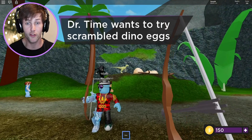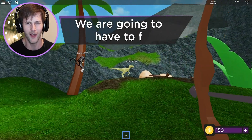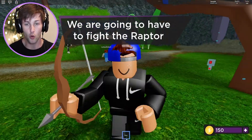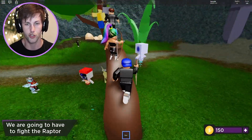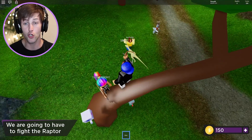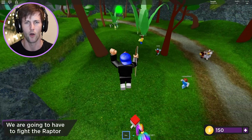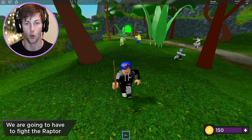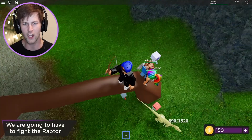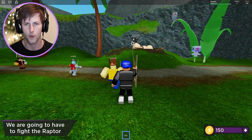That raptor is eating dino eggs! Look at him — whoa! Dr. Time wants to try scrambled dino eggs. We have to fight the raptor — it's trying to eat us! Who has the laser gun? I need to get up on this tree. Some people have lasers. Oh my gosh, it's coming right for me! It shot poison at me — I got hit. We gotta kill this dinosaur!